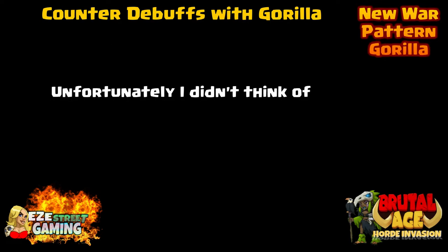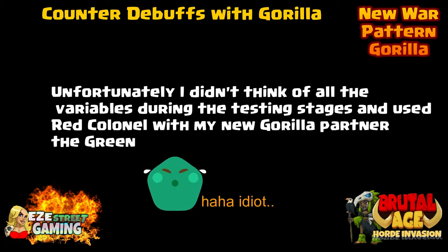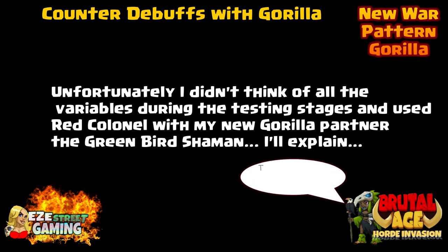Unfortunately, I didn't think of all the variables during the testing process. I was upgrading the red kernel at the same time as I was creating my gorilla partner, the green bird shaman. The red kernel's third skill is pretty powerful and basically protects the entire team for three rounds. The bird shaman needed debuffs on her to counter them, but the red colonel was kind of stealing the show and protecting everyone. I did manage to get several debuffs in the video though.